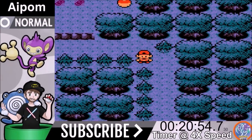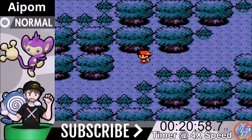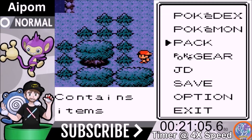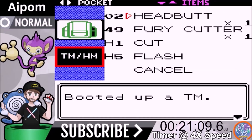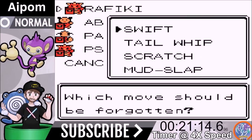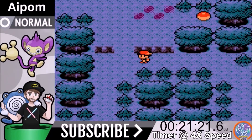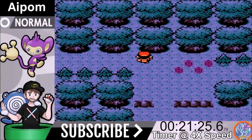In Ilex Forest, we pick up a Potion, an Ether, and most importantly Headbutt from the guy with the green hair. Headbutt is 70 base power, 105 with STAB — an improvement over Swift. Beyond raw power, Headbutt can make the opponent flinch, which is very useful. We grab the Ether to replenish PP as needed and move right on to Whitney.